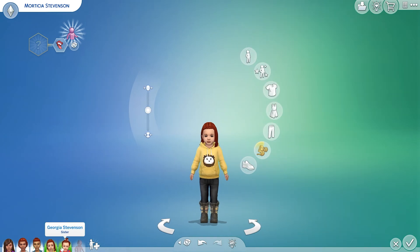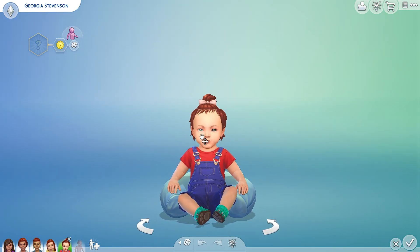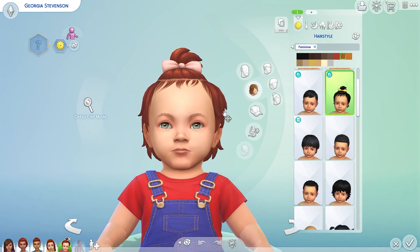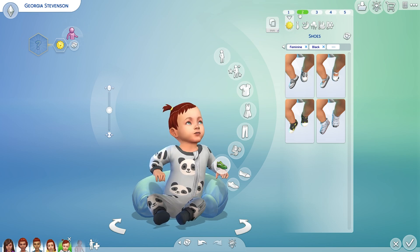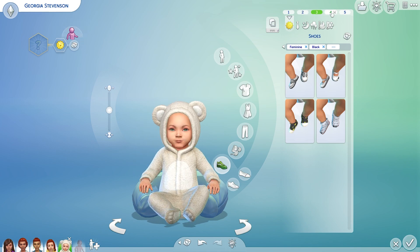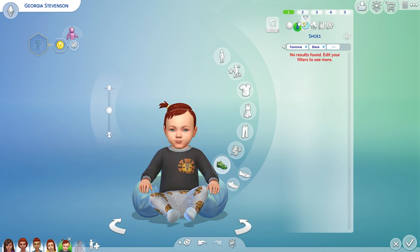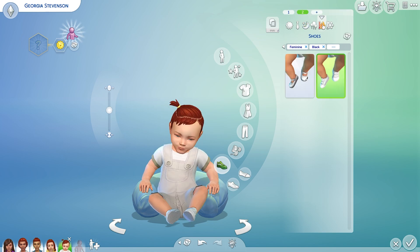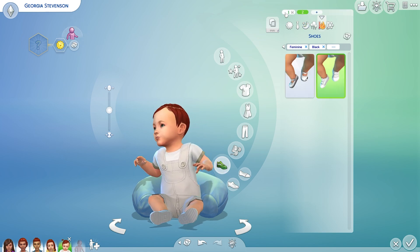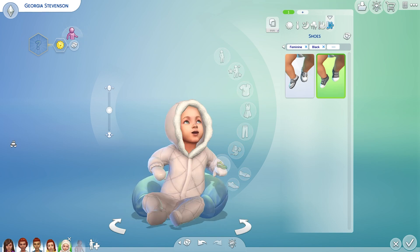That just leaves us with Georgia who is black, gray, white, and shabby. I did not pay attention at all to the shabby — we just did black, gray, and white. She has five everyday outfits and she has five sleep outfits, and you can see some overlap in a few of them. Then she has two hot weather and one cold weather. And that is Georgia.